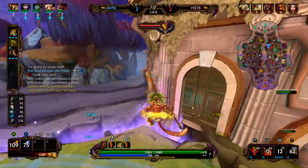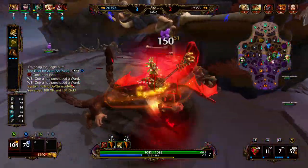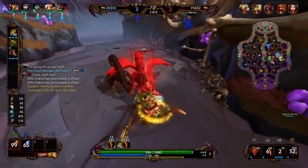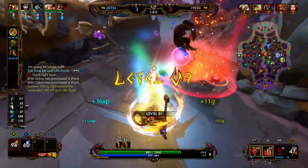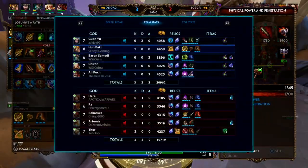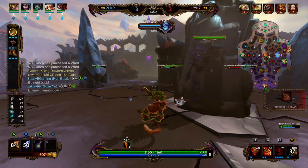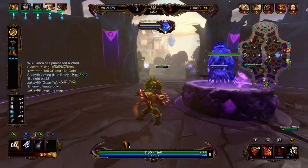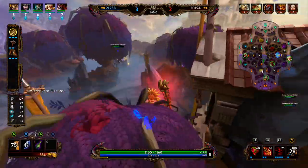We go ahead and help the support with the oracles then rotate back to the red buff. Since the mid-season patch, each camp has a little extra mechanic. The red buff is really the only one you need to watch out for — if the main minion at the red buff falls below 50 health, he's going to attack faster and with a little bit more power. This can kill you in the early game so you really need to be careful around the red buff. All the other camps should be pretty easy to clear.